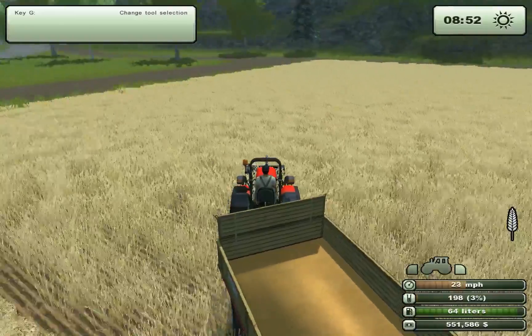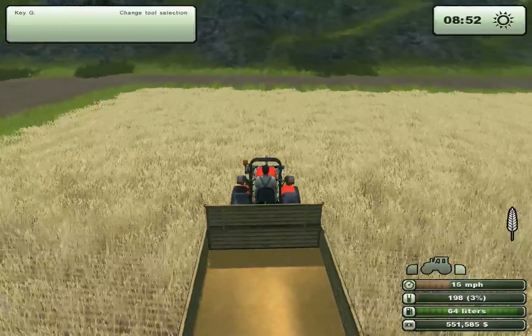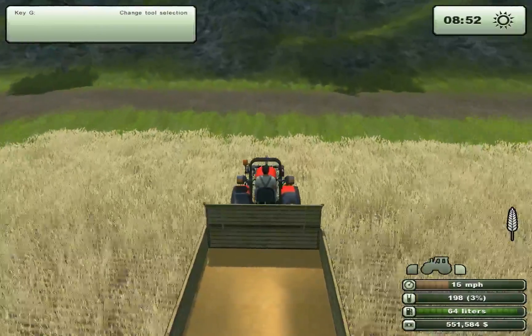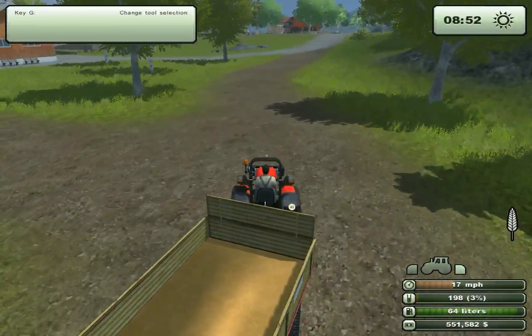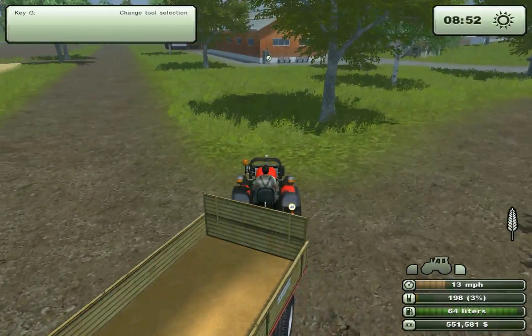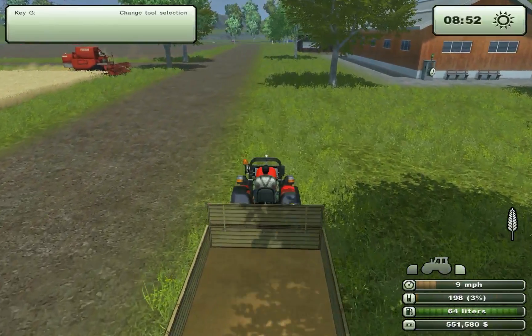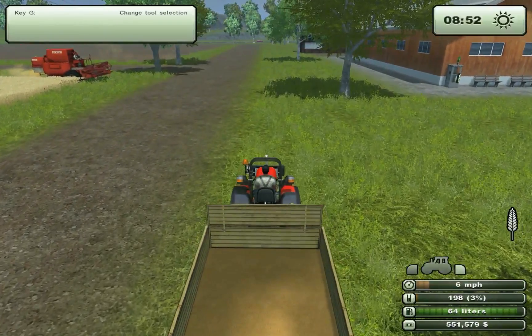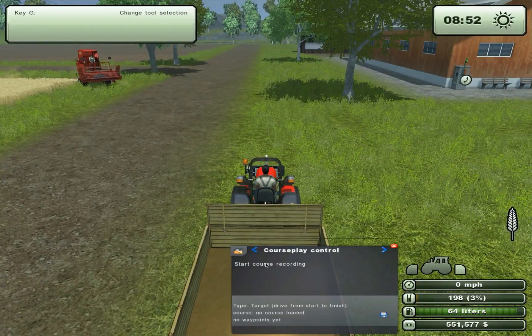So let's find a nice spot where our tractor and the tipper won't get in the way of the harvester, so the harvester can turn at the end of the field. This will be an okay spot to start. Stop here, open Courseplay, and let's start recording.